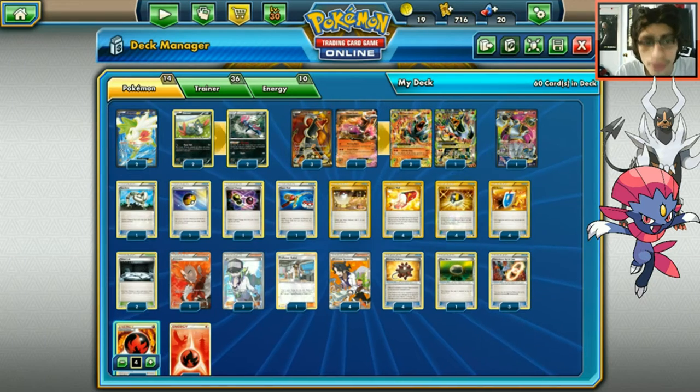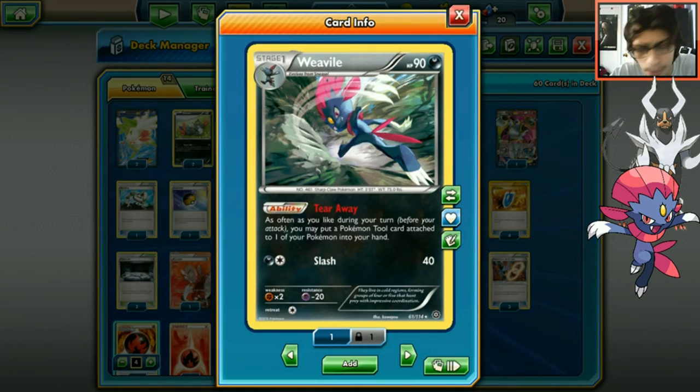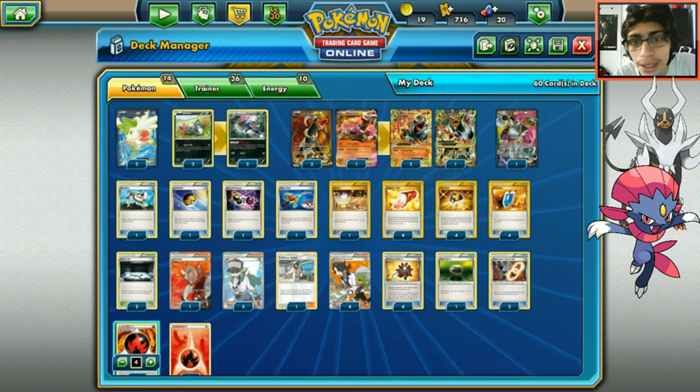So basically Weavile tears off the Spirit Link, you put the Spirit Link on the benched Houndoom, then put a balloon on your active Houndoom. Your opponent doesn't want to attack you because they'll get knocked out by the balloon, and if they switch and attack with something else, they'll get knocked out too.